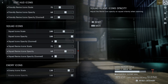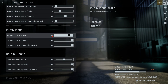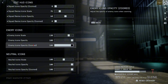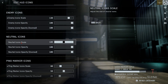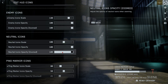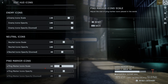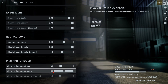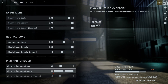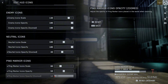For Revive icons, I turned the scale down a bit when a friendly needs a res, opacity at 60, and when zoomed the opacity at 20. Squad icons follow the same logic. For Enemy Icons, I bumped the scale up to 130 so my brain can really easily distinguish enemies, and keep it at 100 when zoomed. Neutral Icons — flags and objectives — I'll probably turn down to around 40% when zoomed. For Ping Marker scale I set it to 80, opacity 50 — you want to know where the ping is but not block the enemy. When zoomed I may even bring that down to around 10.